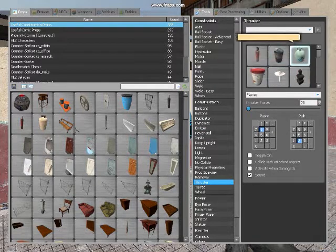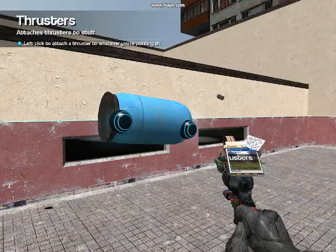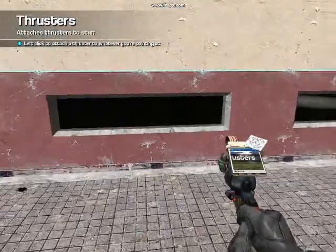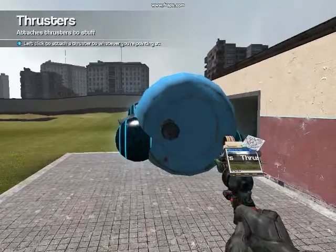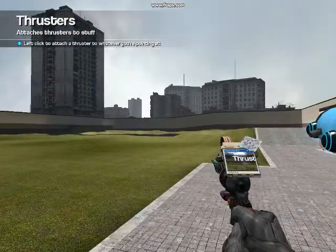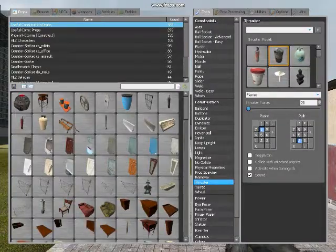Now put on some thrusters so you can control where it's going. Let's put on a can — a can to maybe do the job. A large one.